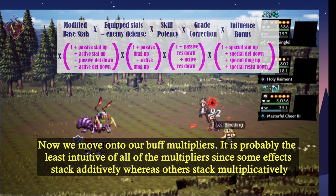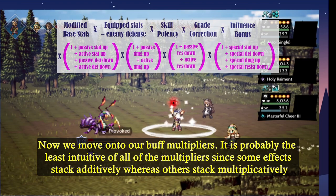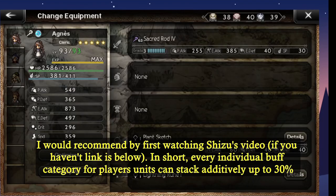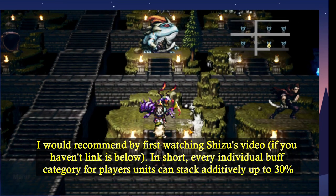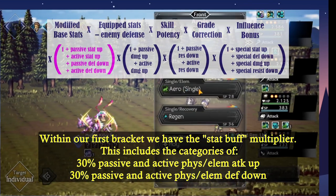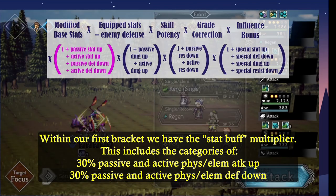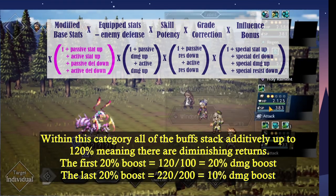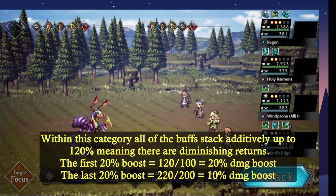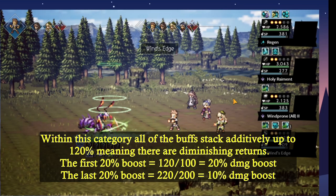Now we move on to our buff multipliers. It's probably the least intuitive of all the multipliers, since some effects stack additively whereas others stack multiplicatively. I would recommend watching Shizukat's video on this. In short, every individual buff category can stack additively up to 30%. Within our first bracket, we have the stat buff multipliers, which includes 30% passive and active physical or elemental attack up, as well as 30% passive and active physical or elemental defense down. All the buffs within this category stack additively up to 120%, meaning that we get diminishing returns. The first 20% is going to give a 20% damage boost, and the last 20% will only give a 10% damage boost.